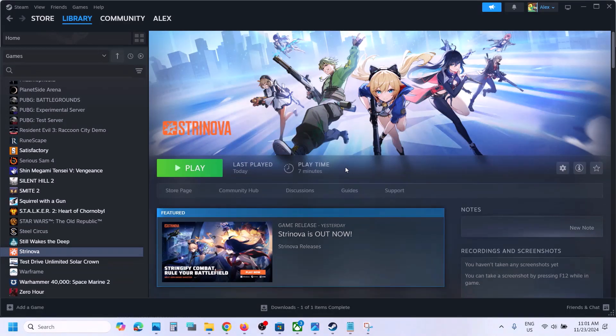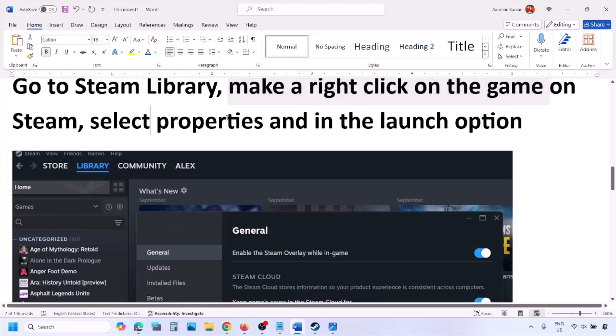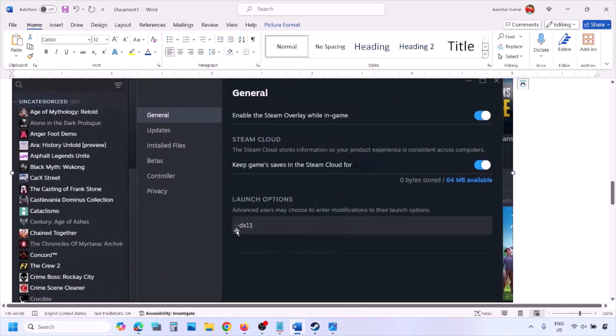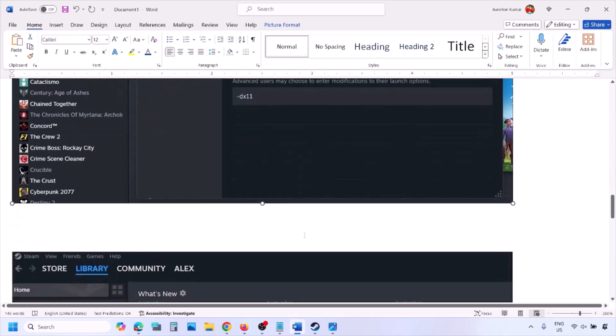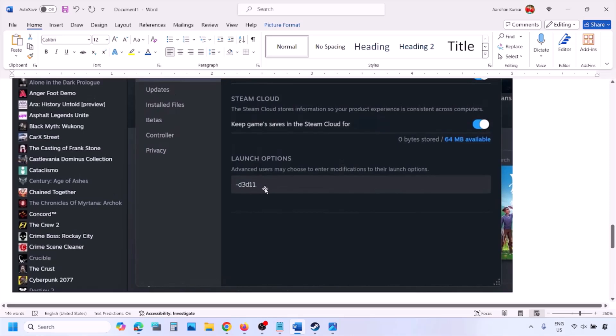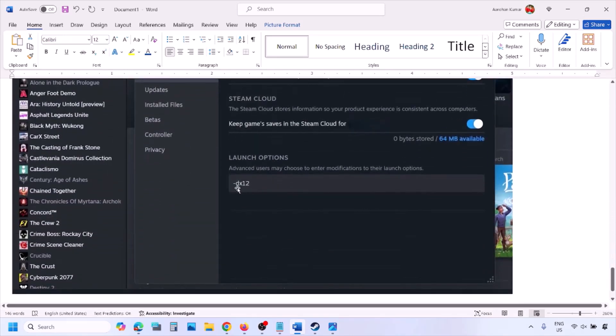The first step is to try DirectX 11 or DirectX 12 in the launch option. Go to Steam library, right-click on your game, select Properties, and in the launch option type -dx11. If that does not work, try -d3d11, and if still not working, type -dx12, then launch the game and check.